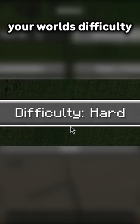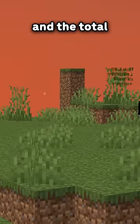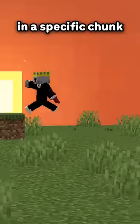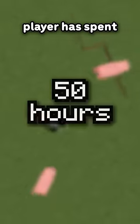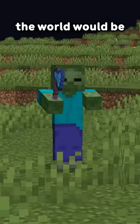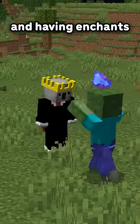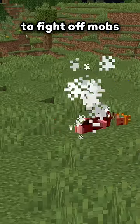There are three parameters that determine your local difficulty: your world's difficulty — with peaceful forcing it to always be zero — the moon phases in Minecraft, and the total number of ticks the player has spent in a specific chunk. For example, if a player has spent 50 hours in a chunk, the world is on hard mode, and it's a full moon, the world would be at its highest local difficulty, so you'd find a lot more mobs picking up items and having enchants, giving you a harder time to fight off mobs.